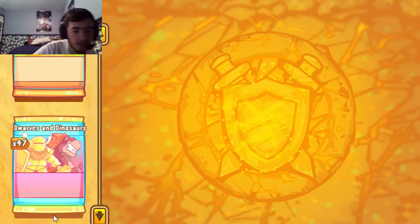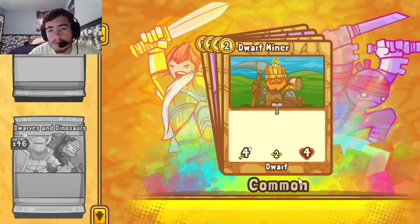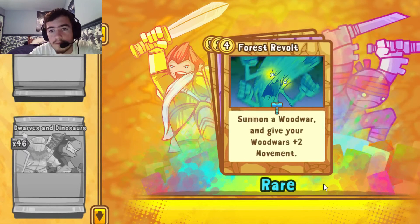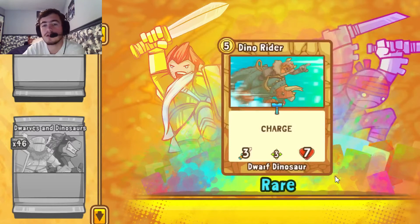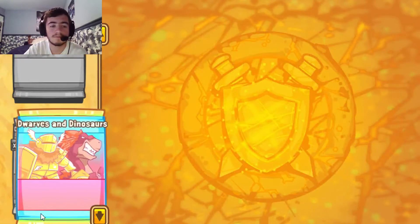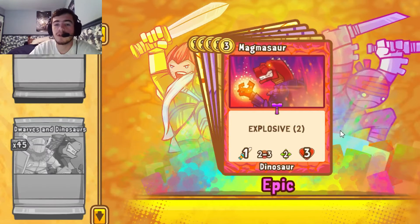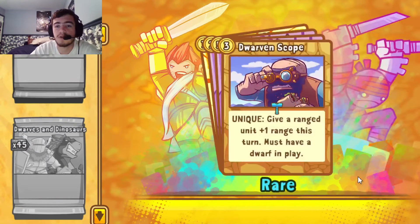Let me get into our next pack. Blaze, Dwarf Miner — cool. Forest Revolt — something that I see a lot of people are trying to get working is the Wood Wars deck. Forest Revolt is definitely a good card to have. Nimble Retreat, and another Dino Rider — that puts us at 2 Dino Riders. Magmasaur — another Epic, one of the Dino cards. Great to see that we pulled that.